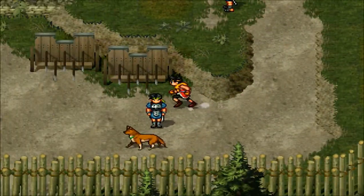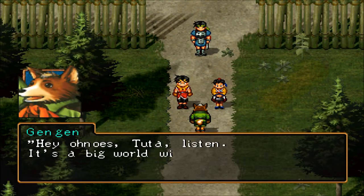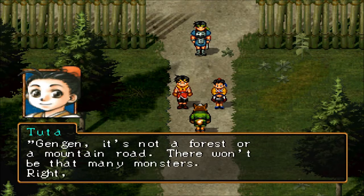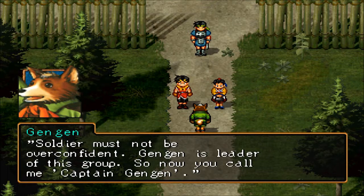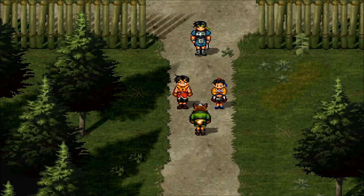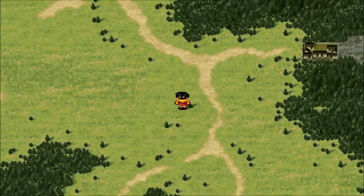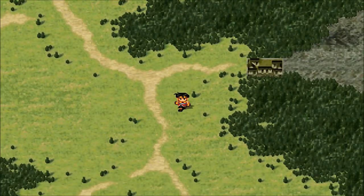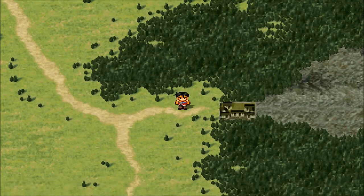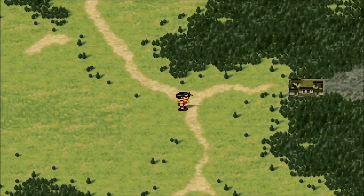So thus far it centers around this main character in red. I've done a tiny little bit of the story but I just got to basically the first part where you're sort of in control. I'm out on the world map now and I need to go into this place here — let's see if I can get into a battle. Fingers crossed — I hope there are random battles.